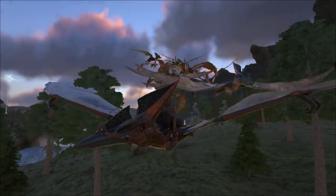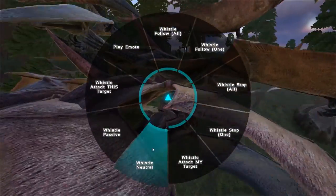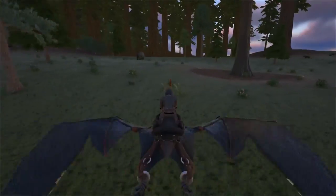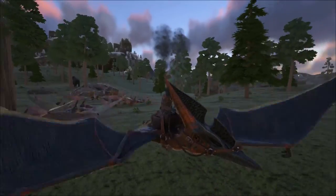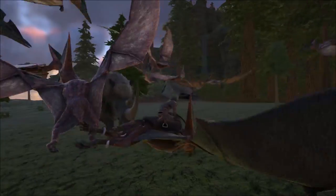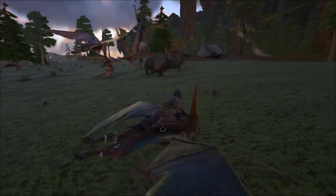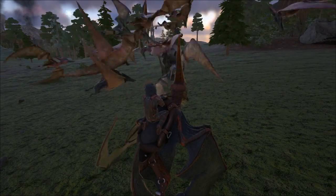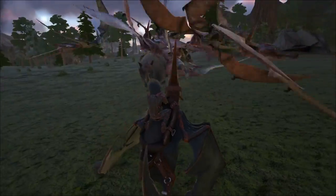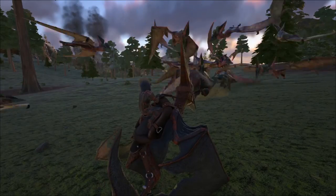Alright, I flew our swarm out of render range of the base so I could whisper them onto neutral first. Let's go attack something - how about this rhino? See how well they do. It attacks me and then they swarm it. Oh, they're not killing as fast as I would think, but that's definitely awesome. Come on, take it down - I don't even know what level it is. I hope it's high level at least.